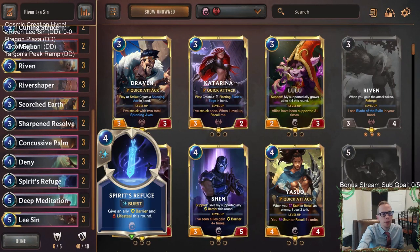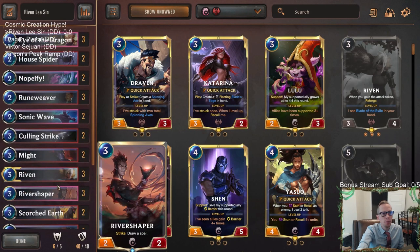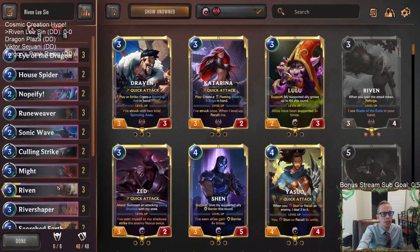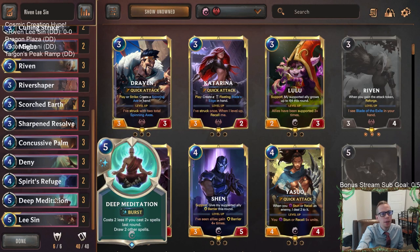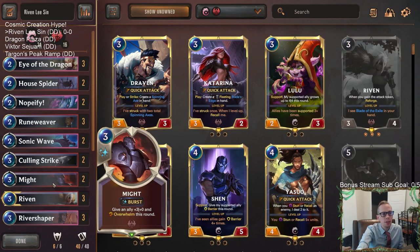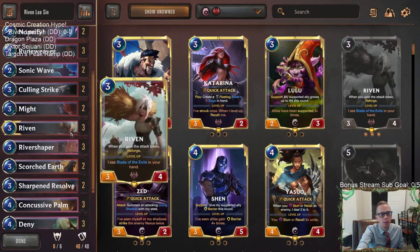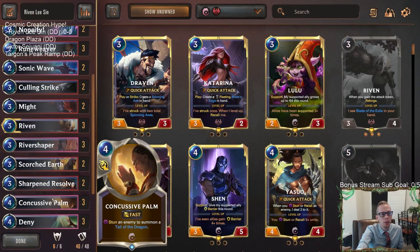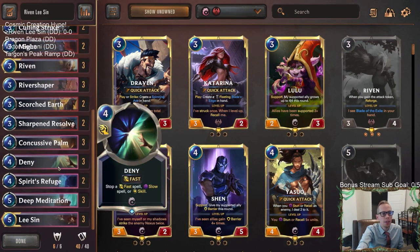These two champions are the most important cards when mulliganing — we're going to be looking for those two. We don't have a lot of card draw available in Ionia and Noxus. We have our Deep Meditations, but that's really about it. We have some anti-aggro with Eye of the Dragon, House Spider, Concussive Palm to help stop aggro decks. Scorched Earth is just necessary these days for destroying landmarks — there are a bunch of good landmarks around.